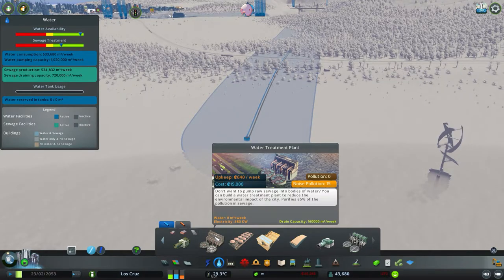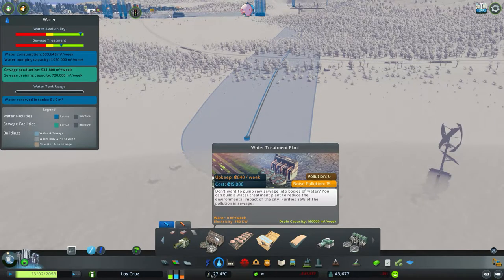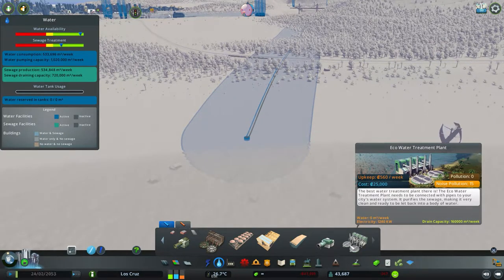Now if we move on to the top tier and what is most efficient for getting rid of sewage and making less pollution, we have to look no further than the Eco Water Treatment Plant. This has the exact same drain capacity of 160,000 cubic metres a week. All of these don't require road access, but the pollution output is reduced by 94%, leaving only 6% pollution left in the sewage pumped out into the body of water. So it's very good and very manageable — if you use the garbage collectors out in the water, you can effectively get zero pollution in the water.